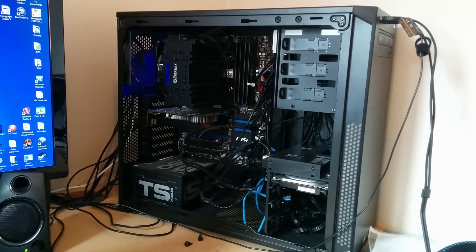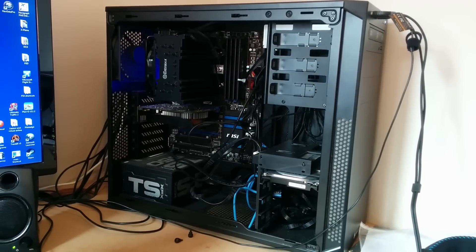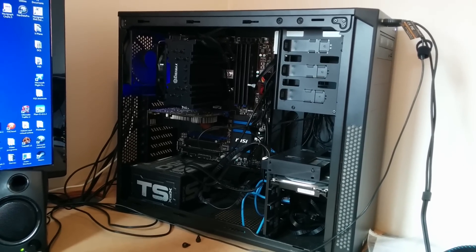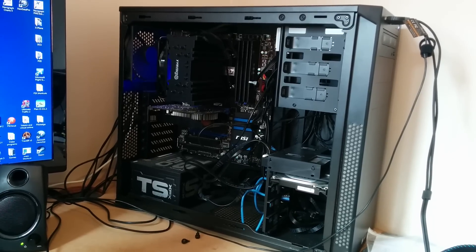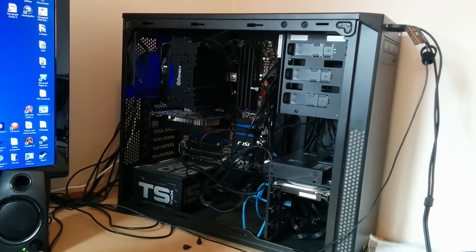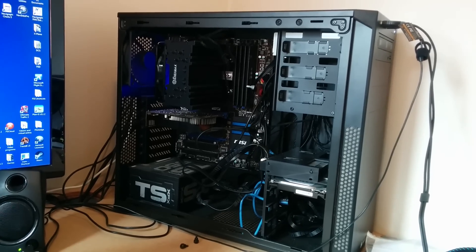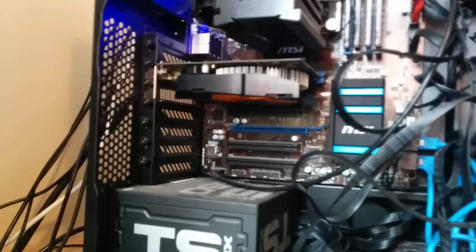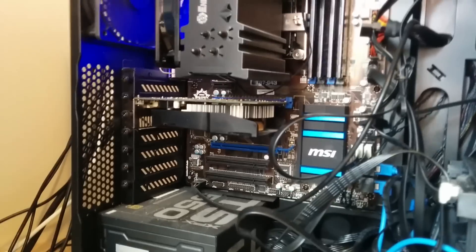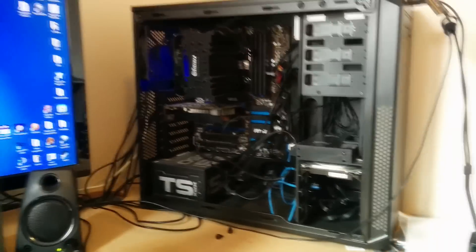I built this computer on a relatively restrained budget — £600 I think it was — and a lot of people made comments like 'you need to put this on it, put that on it.' Well, like happens a lot in the real world, I have a finite budget, so everything on the computer is a compromise, and one of those compromises related to the graphics card. It's a tiny little dwarf graphics card, in as much as it wasn't very expensive.